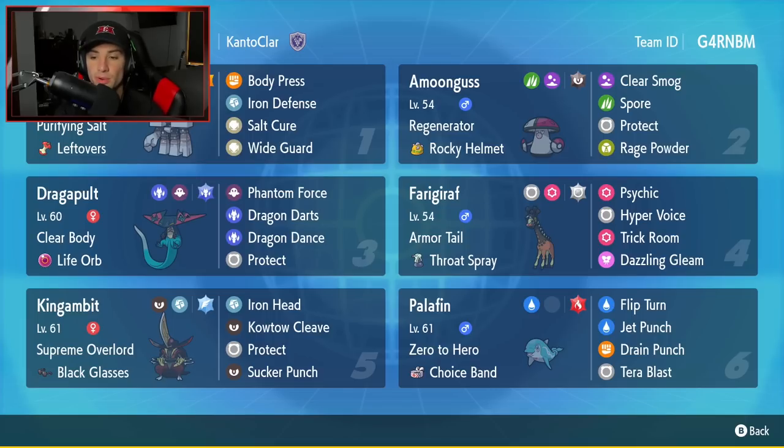Second Pokemon is going to be our support mon — it is Amoonguss. You really cannot go wrong with Amoonguss on your team. That's where Regenerator adds its ability, holding the Rocky Helmet as its item. And then it's got Clear Smog, Spore, Protect, and Rage Powder for its four moves.